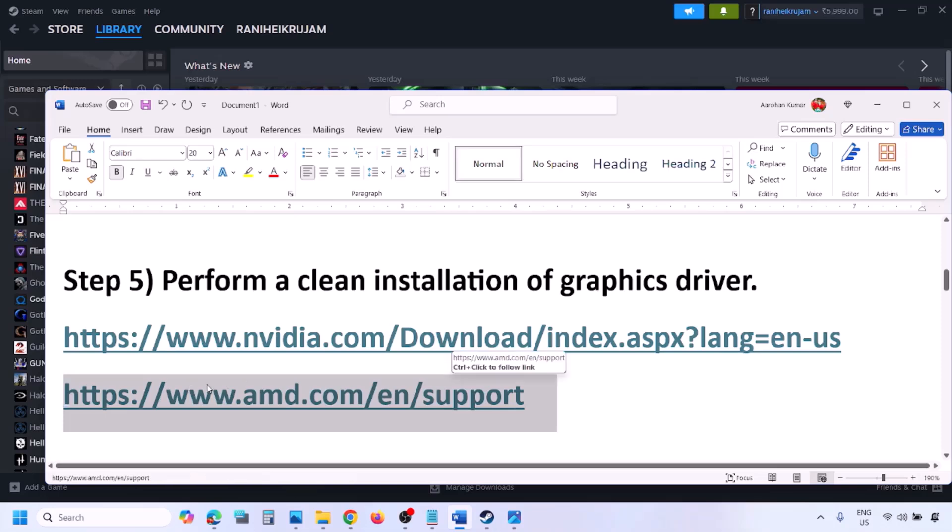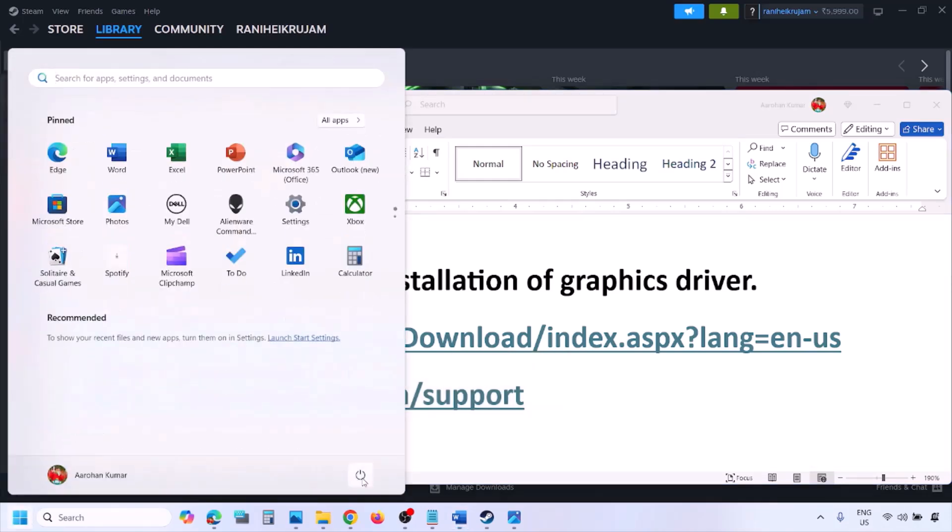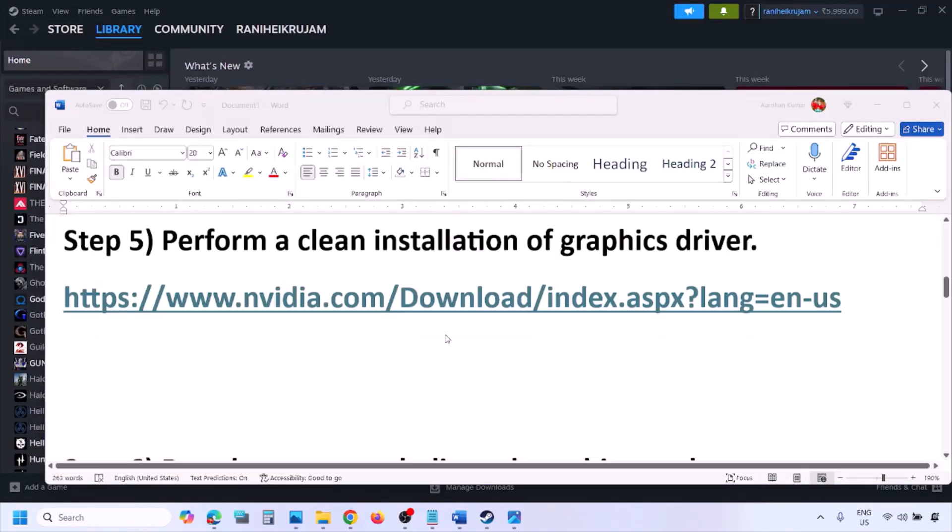AMD card users should first uninstall the current driver installed on your computer, restart your computer, then go to the AMD website, select your graphics card, download the latest driver, install it, restart your computer, and check.